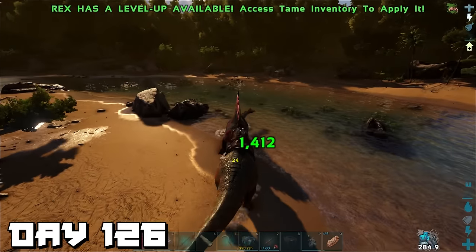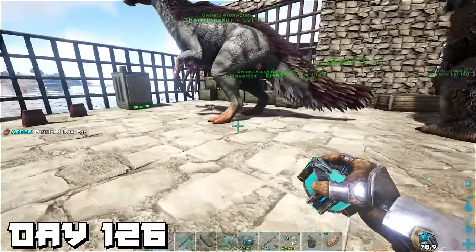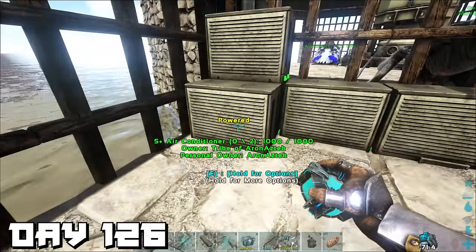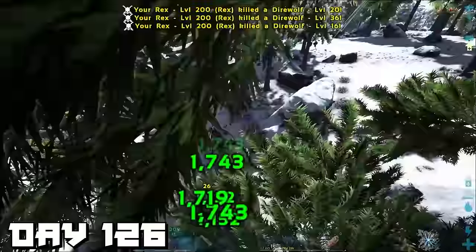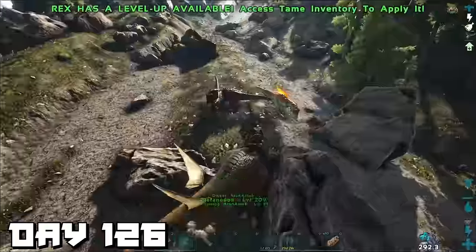Day 126 — we continued hunting for spino sails, but then remembered we put that rex egg down earlier so we jetted back to base. When I arrived I realized the egg was gone — I think it glitched under the foundation. So I built another layer and put another egg down, then headed back out to track down more tributes like euteranosaurus lungs and allosaurus brains.